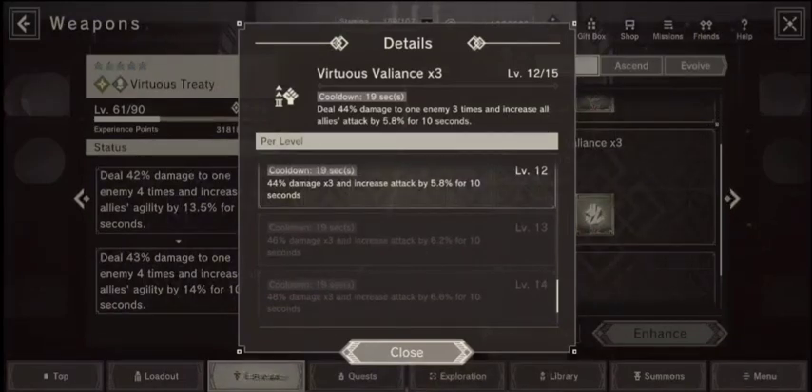This boosts attack for 10 seconds, which is pretty good on a weapon skill, especially if you manage to get another weapon with a cooldown passive. Every time she uses this skill, it boosts your attack for 10 seconds - not too bad.